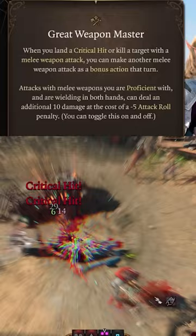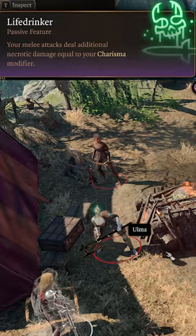Next, you'll learn how to use your Stepping Discs with Arcane Gate at level 11. Finally, get the Life Drinker Invocation for extra necrotic damage.